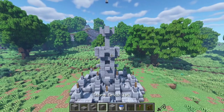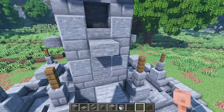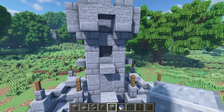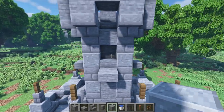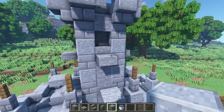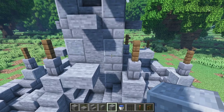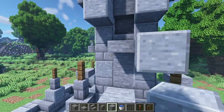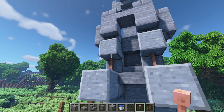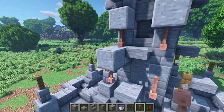Next, we're gonna get the lightning rods. I'm gonna start over here by getting some polished andesite — or if you're building in survival, any block you want, preferably one you can break easily, because they're just placeholders. Place one, two blocks like that, then one, two here, and another one, two. Then get lightning rods and place them upside down underneath the placeholders — one, two right here, and one, two right here. Then break the placeholders.